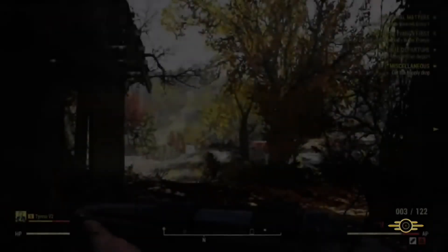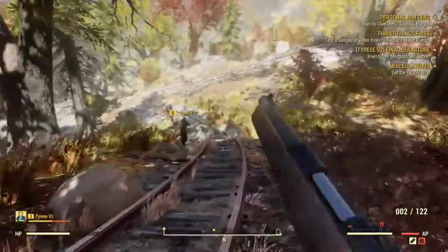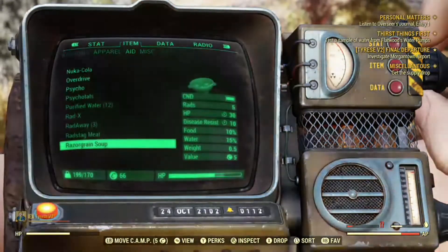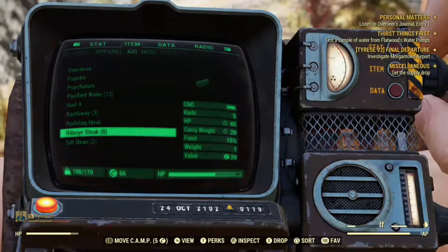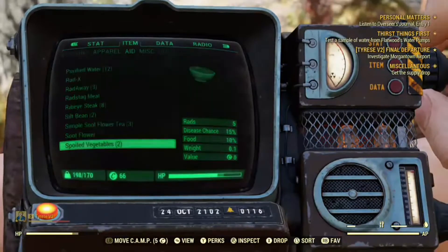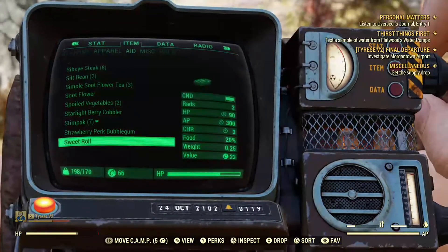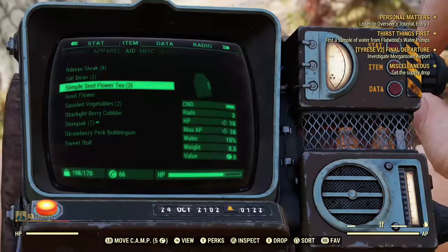The eating and drinking mechanic in the game is really not that big a deal. It took an hour before I realized I needed to eat anything. I didn't really notice at first, but if you look at the bottom corner I actually have an AP cap going on, and I believe that's because my character was hungry. One thing that's kind of annoying is the layout of the menu — I wish they had a separate menu for food items, drink items, and first aid items, because scrolling around in there while people are trying to shoot at you and trying to find something to heal yourself is pretty annoying. I've heard other people complaining about that as well.